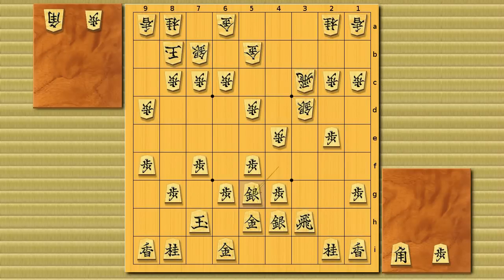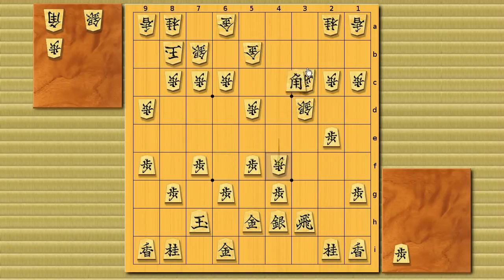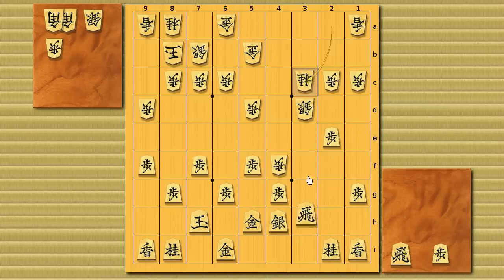From this position, black can't save his silver to 5g. What should black do — is he gonna just lose the silver? The joseki move from here is bishop drop to 6f — 7g, 8h, it doesn't matter, but maybe 6f — also aiming at the edge. He'll take the silver now, and black takes the rook, and white recaptures, so black can take the silver back, and material balance is even.